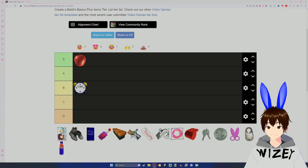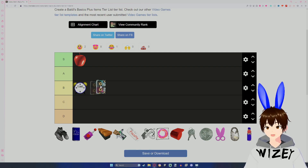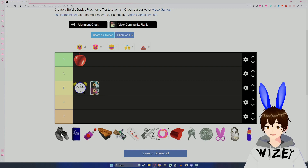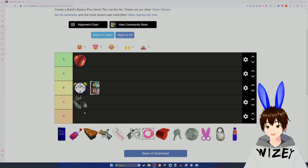Baldi's Least Favorite Tape is a pretty fine item, I think. It's not used as much as it should be, so I'll just put it in B. Big Old Boots are only really useful for a certain number of things — mainly for not getting pushed around by characters. Since it's only really used for that purpose, C tier unfortunately.